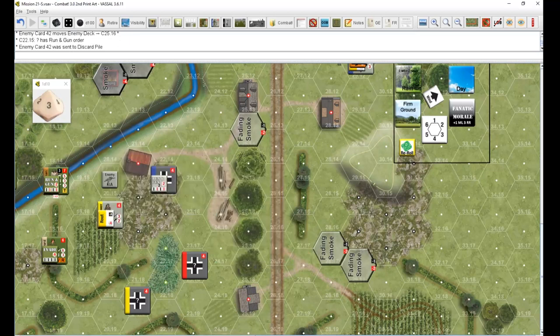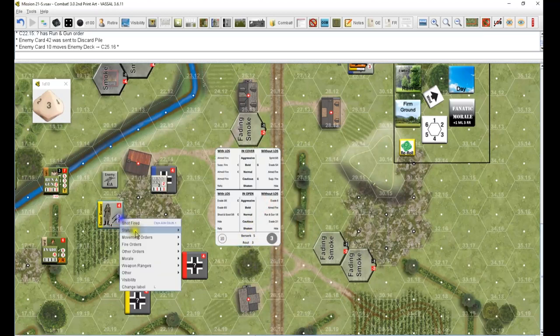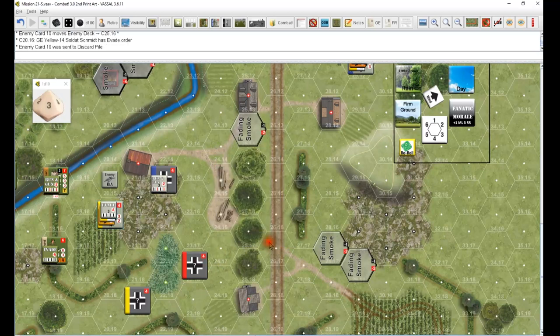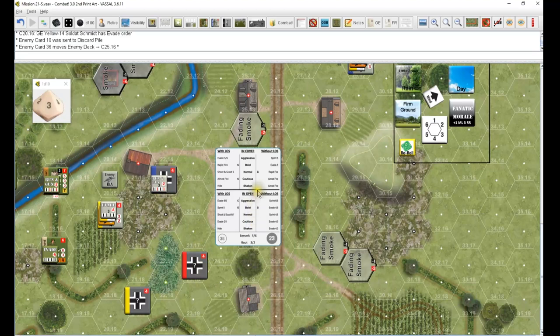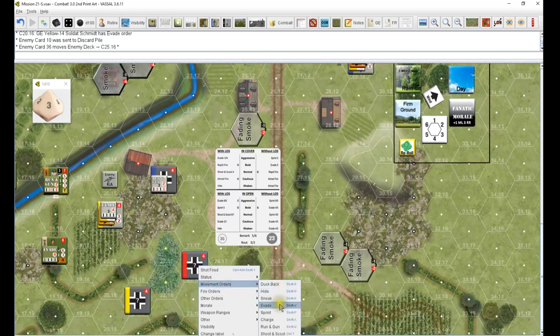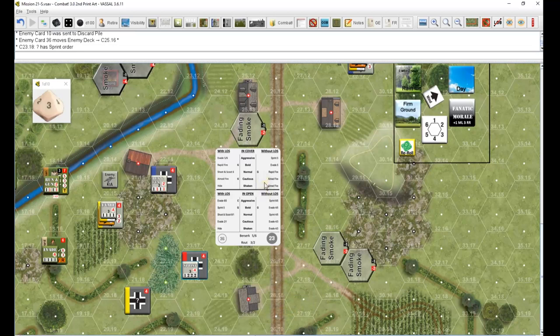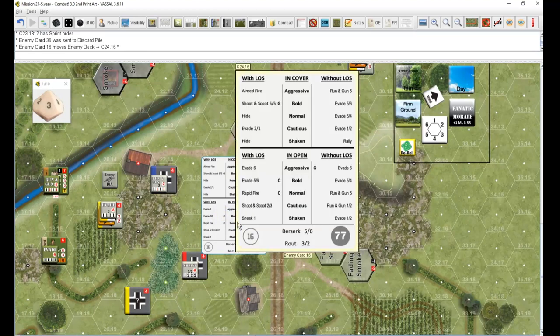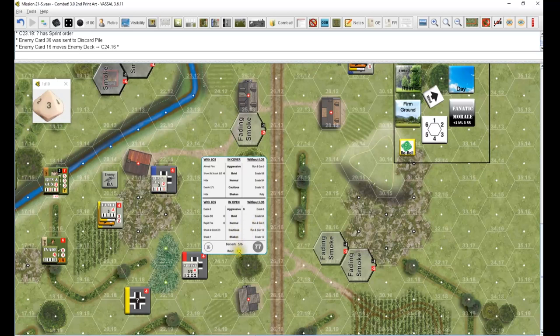This guy is routed, so the best he can do is evade - that's going to be evade three. This guy is in the open, no LOS. Sprint four five, which is going to turn into sprint three two - he is getting out of there fast. He'll wind up back in here. This guy is in the open, no LOS - he does have a guy within four of him though. Running gun five - he's going to be running gun three two. Does not have a grenade symbol. Most of them are getting out of here.